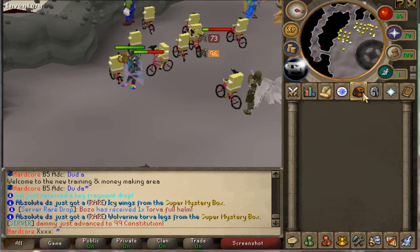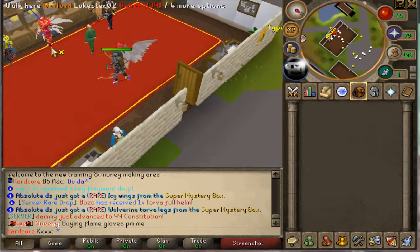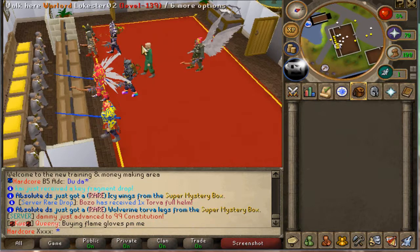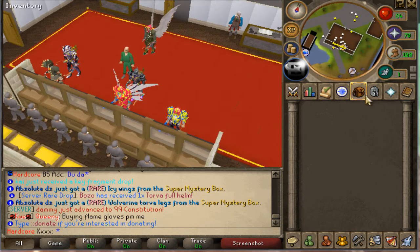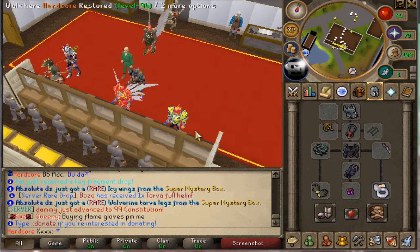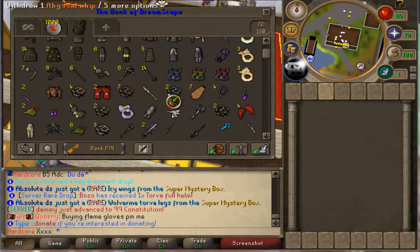We might go to home and check if we could find anyone. There are mostly very OP people here. There you can see custom Torva — this server is pretty much based on Torva armor. There are all kinds of different Torvas. I'm using the weakest, the regular Torva. The yellow one is American Torva, which is fairly nice and not the most expensive one, and it is very good.